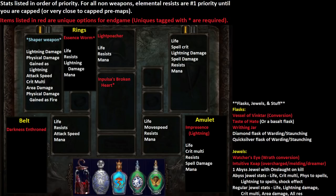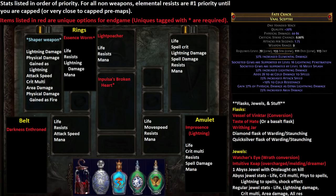For a weapon, you're looking for a Shaper weapon. The main stat you really want is 'gain physical damage as extra Lightning damage' — that's a huge DPS increase for your Blade Vortex. Aside from that, you want a Lightning damage or Elemental damage prefix, which Shaper mods can give you. You can see the Lightning Penetration implicit on my weapon along with 52% Lightning damage. You also want Attack Speed, preferably close to 20 or higher. Area Damage, Crit Multi, and Physical Damage Gained as Fire or a random element are all big DPS boosts. The core three are: Phys as Lightning, Lightning Damage, and Attack Speed.